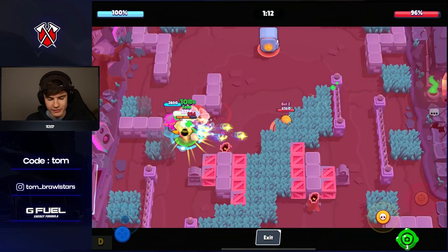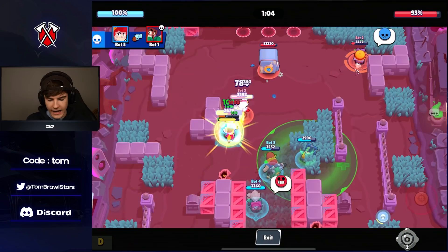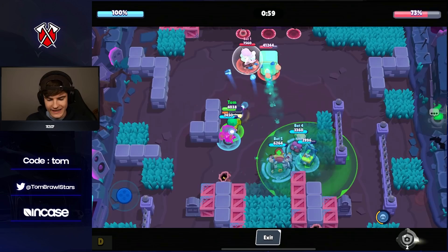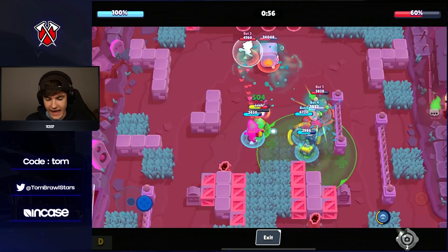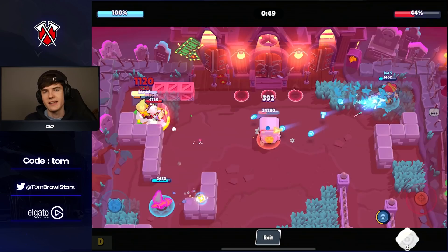That said, I wouldn't be surprised if the second star power is better because they're both really solid. If you build your comp around a tanky lineup — maybe with Frank after the new update when he's very OP — you may see that second star power used in some crazy OP comps. In Heist, I think Lola is going to be A tier because when you get on that safe you deal an insane amount of damage and just melt it down.